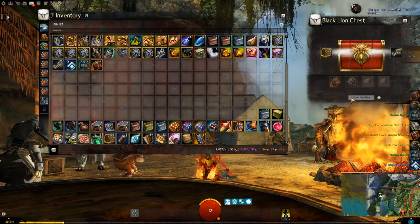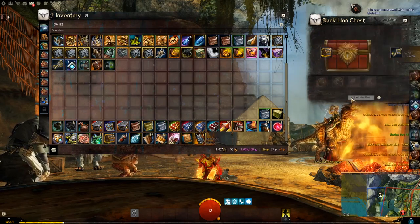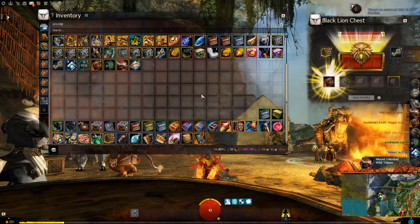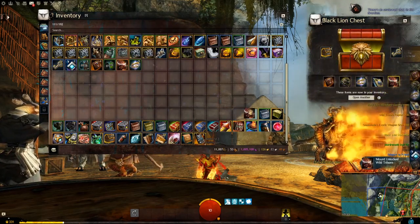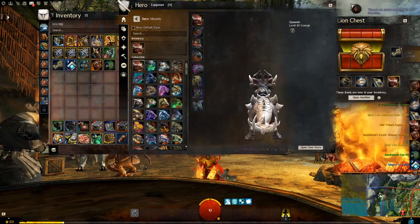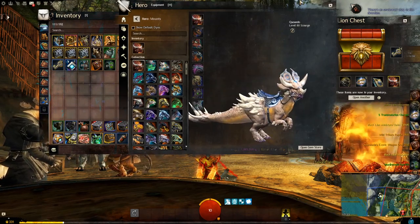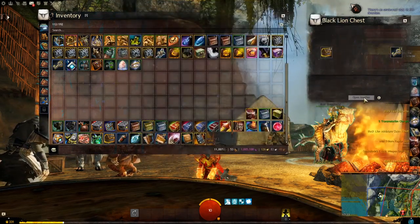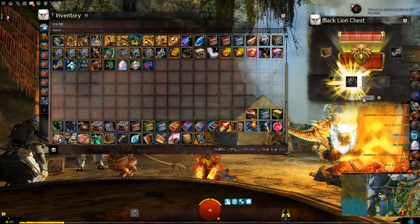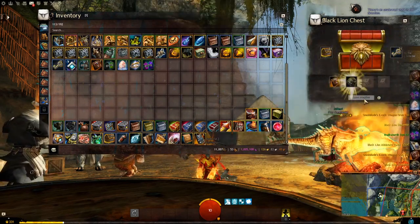Shadow die kit. Another shadow die kit. Another die kit, this time it's the Mordremoth. Oh yes, love it — it's a very dinosaur-like raptor. I can't wait to check that out on all races; we'll do that at the end. I am very glad I got that. That's Krauk's die kit. Another Krauk die kit.